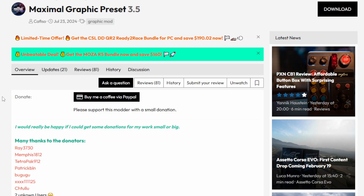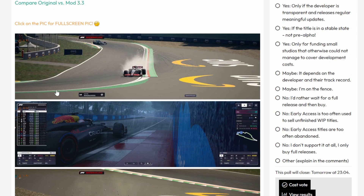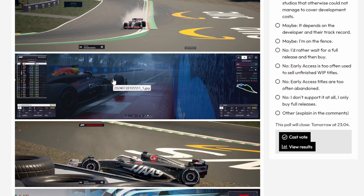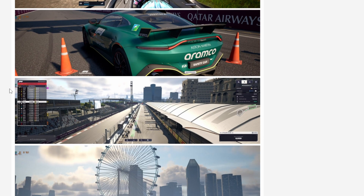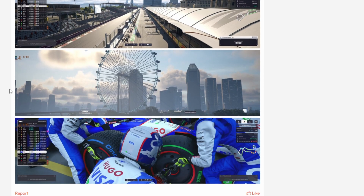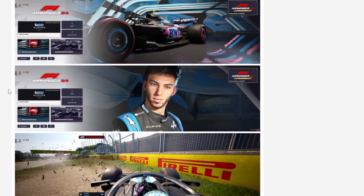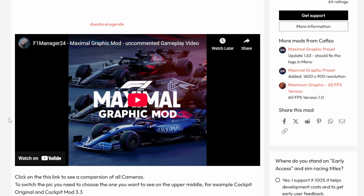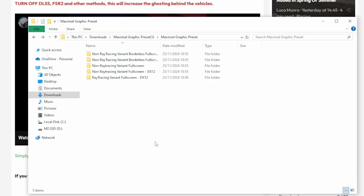Next up we have the Maximal Graphic Preset, which is basically a mod that tries to make the game look as pretty as possible. If you have a powerful computer and want the game to look a little bit better, this is definitely a mod I would recommend you try out. As you can see from the screenshots, it does make the game look a lot prettier, but it does require quite a lot of performance. This Maximal Graphic Preset mod actually comes with a lot of different settings, and we're going to take a quick look at them before we go over how to install it.